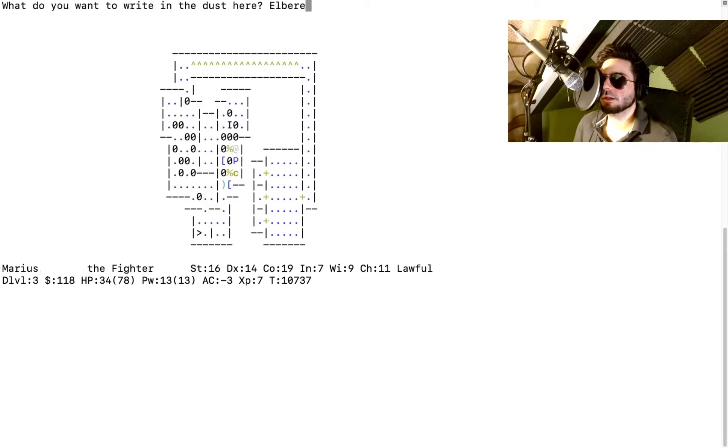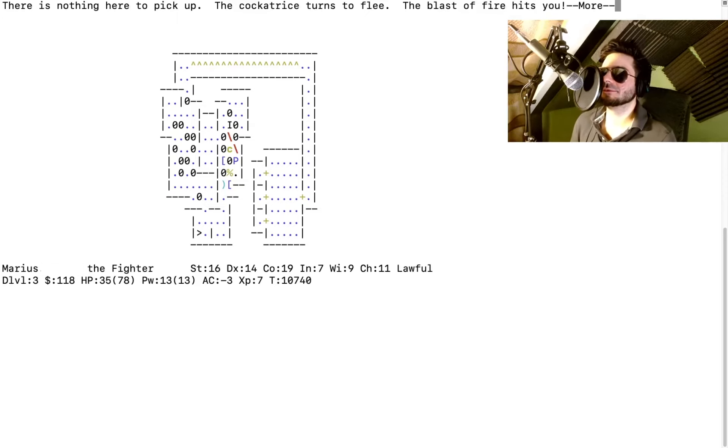We need to look at the ground — colon to look. I write it, then look. It doesn't cost a turn. The cockatrice — something happened, I think there's a fire beam again. The mysterious fire beam we've never cleared up. The cockatrice turns to flee — which is good news! The Elbereth worked.